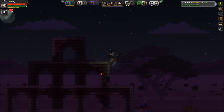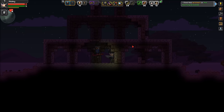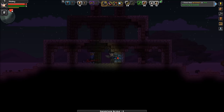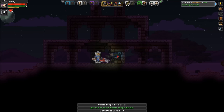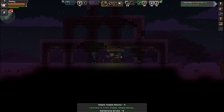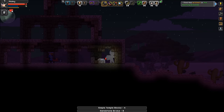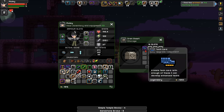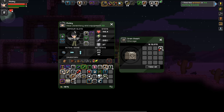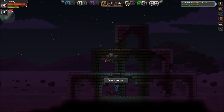Oh there's a chest there, we gotta get it. Simple temple blocks - cool, we got a new block. Tech card, pixels, molotovs, salve. Don't worry Ichiro, calm down, let's go.